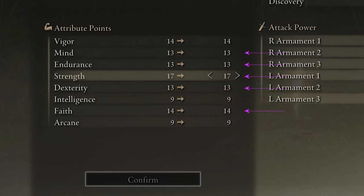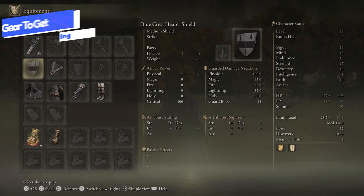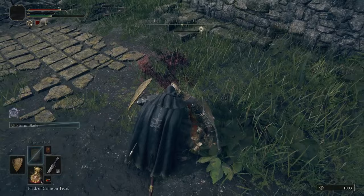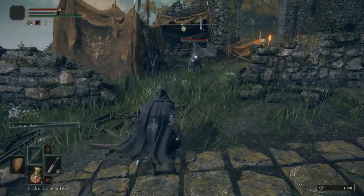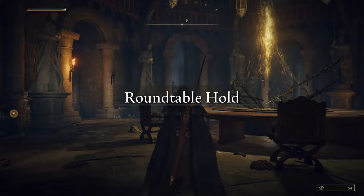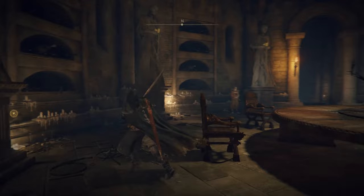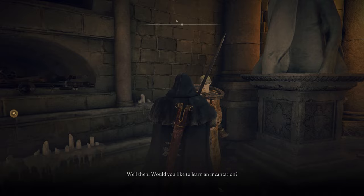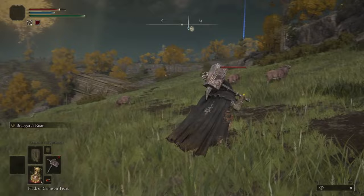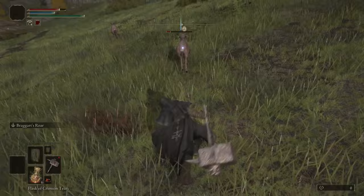Your starting gear as the Confessor is pretty solid. The one thing you should pick up is at the Gatefront Ruins — farm the enemies here that have a nice shiny shield which can drop from their bodies. It's better than your starting shields, so pick it up. Once you've done a decent amount of exploring, you'll get a cutscene and unlock the Roundtable Hold, where you can buy more incantations from a vendor who looks like a Prophet. Keep an eye on his stock and play around with what you like. If you want to use incantations more in combat, stack Faith over Strength. And don't forget to upgrade your gear at the Smithing Table.